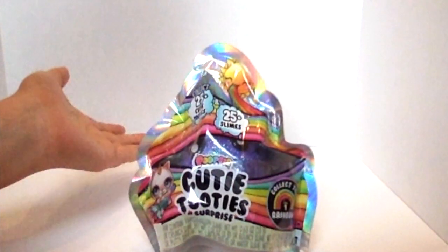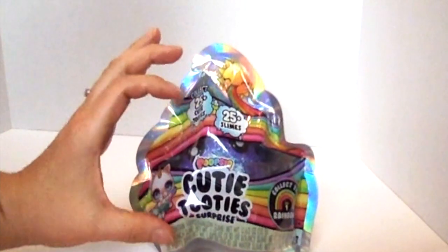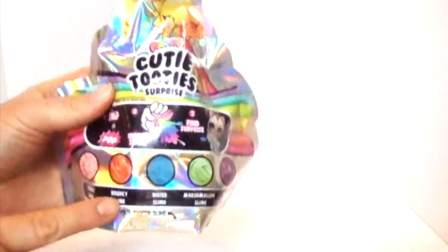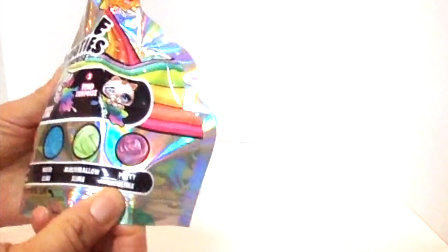Have you ever seen the Poopsie Surprises? What they are is they are little Poopsie characters and inside they have a different type of slime. They have Crunchy Slime or Bouncy Slime, Water Slime, Marshmallow Slime or Putty Slime.